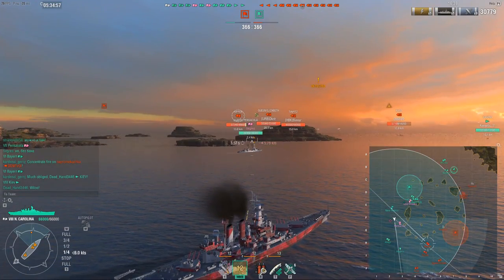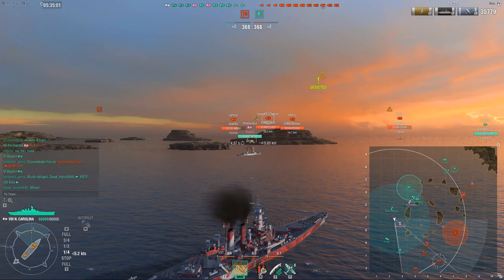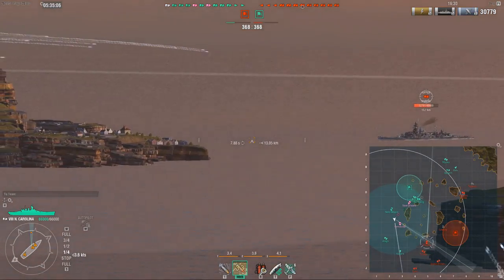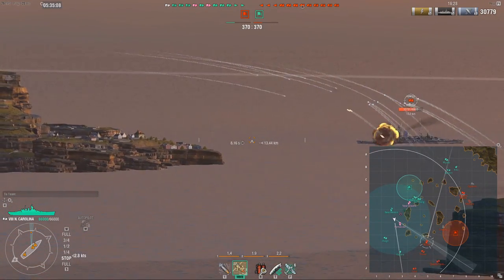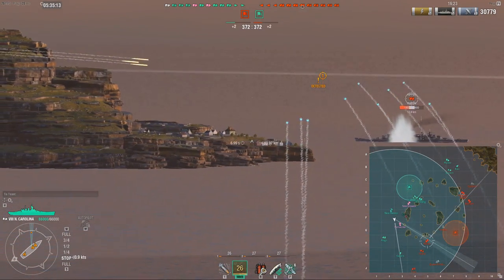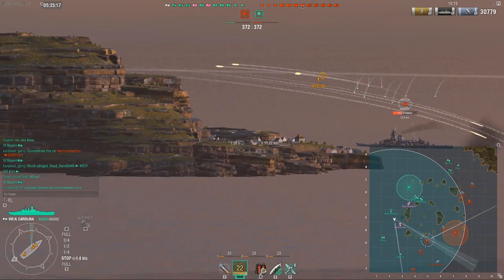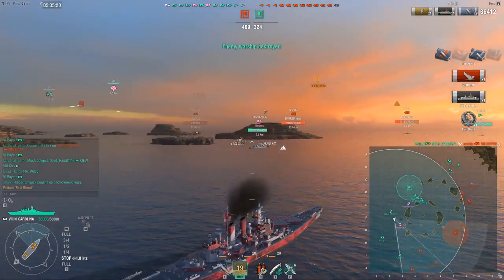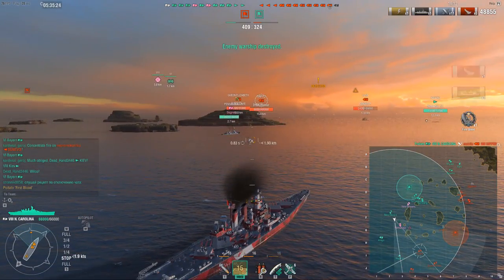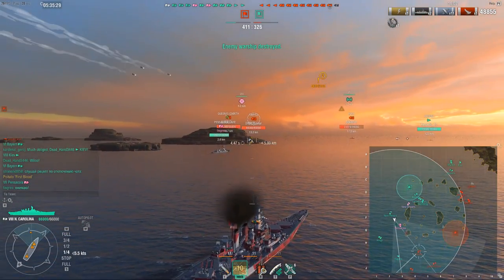Hipper turns in to dodge my volley, but that's perfectly okay - I'm not really in a hurry. This is a standard battle. My positioning is actually really good where I am since I'm able to pretty much shoot all of the enemy team on this flank. Goodbye Hipper. Hipper is usually a bit trickier to citadel, but NC plunging fire makes it quite easy.